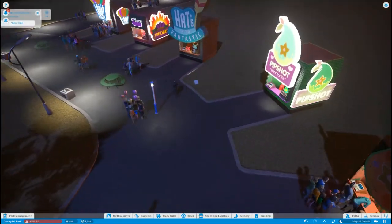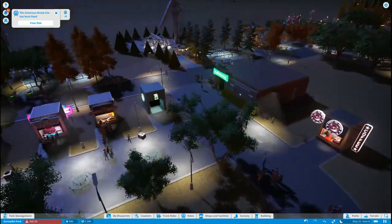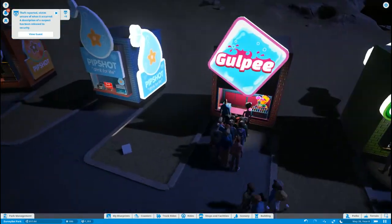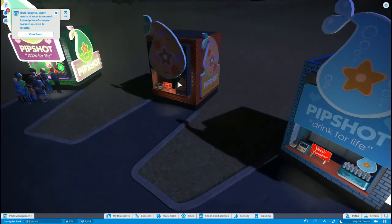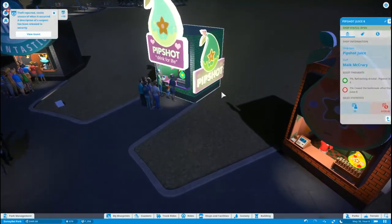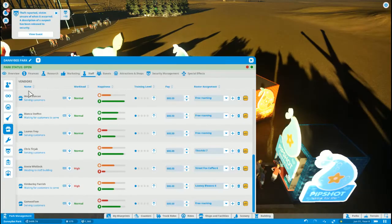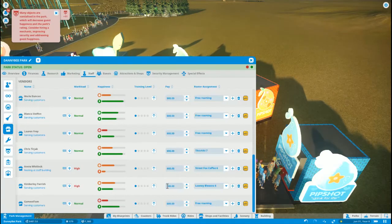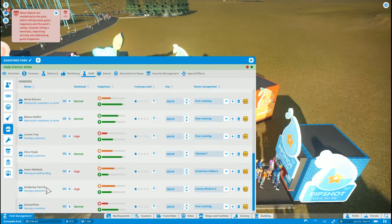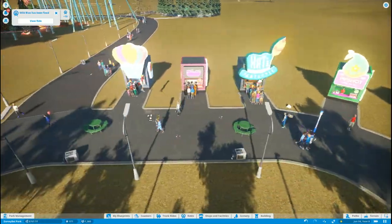Seems like we're missing vendors in here. Hats Fantastic is missing a vendor. I thought Street Fox Coffee was missing one for a second. Pip Shot — water and smoothies don't have anybody. Oh, now there's somebody at the water stand. What is going on with the vendors? A whole bunch of them are at staff buildings. I guess we can hire a couple more — so let's go ahead and do that, they can be on standby. We'll hire three of them.